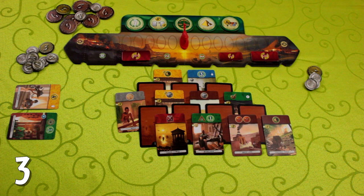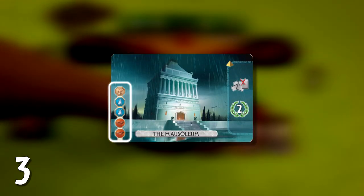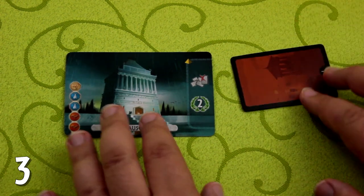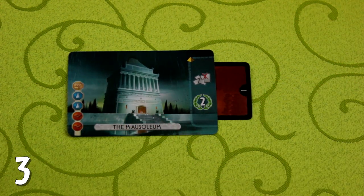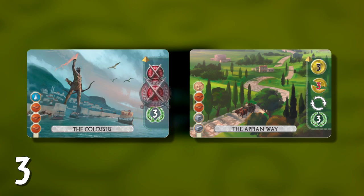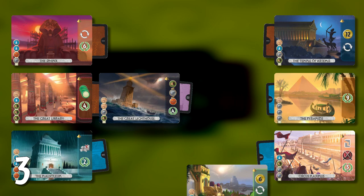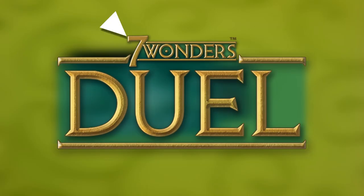The third and final thing you can do on your turn is construct a wonder. Make sure you can afford the steep cost, then take a building card from the table and slide it under your wonder to construct it. Wonders give you all kinds of powers like causing your opponent to destroy a building, giving you points, gold, and military might, and giving you an extra turn. Once a player builds the seventh wonder in the game, the eighth wonder goes back in the box and can't be constructed. The game is called Seven Wonders — only seven can be built.